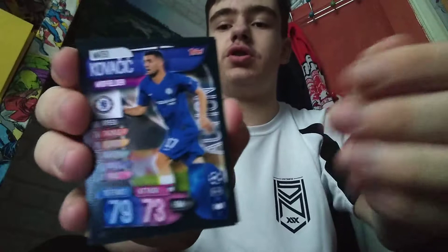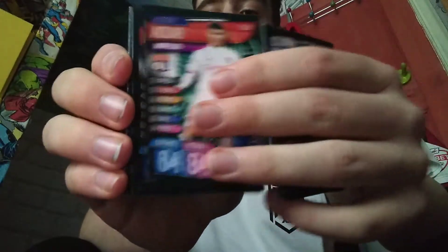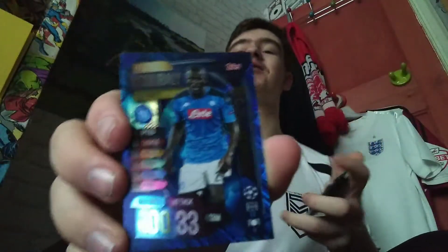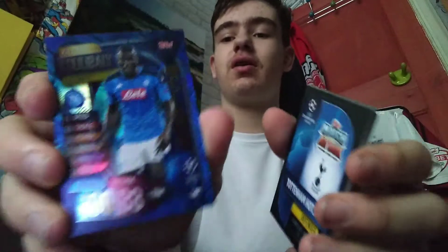Third pack. We have Sancho, Mane and Jekyll on the front. Kovacic Action — just an action shot of the player. Trent Alexander-Arnold Rising Star, which is 89 rated — quite good. David Neres squad update for Ajax. Justin Kluyvert Superstar Striker. Kyle Walker-Peters squad update — now at Southampton. And it is Koulibaly 100 Club! Let's go — our first 100 Club in the new collection is Khalidu Koulibaly. That's actually sick — 100 power, 99 tackle. That's a great card.